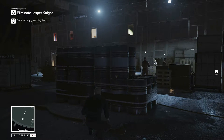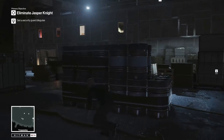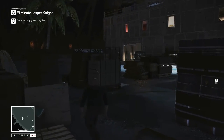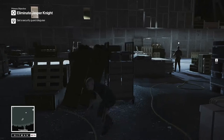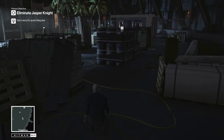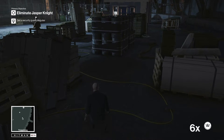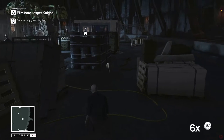You saw me pick up the coin there by the car. The distraction coin is not given to you — you have to pick it up in mission by that black car near the front guard. What we're going to do is wait for this guy to move, toss the coin to distract the other guard, get him to relocate before we take him down. I'm not going to use the garrote or fiber wire — I'm going for a non-lethal takedown on him.